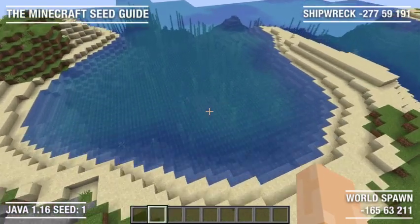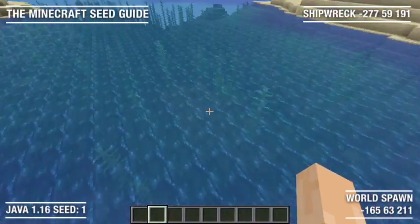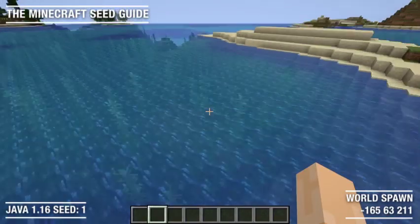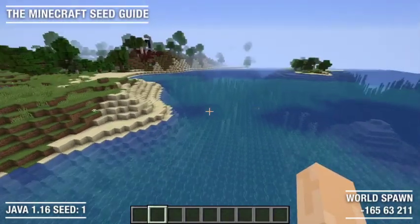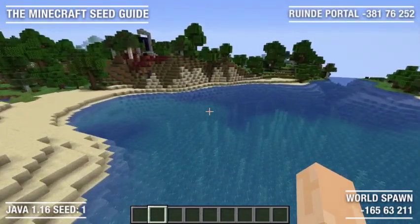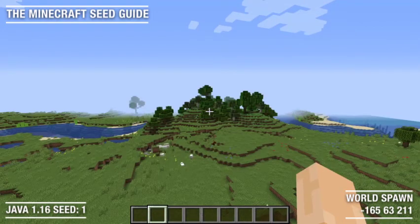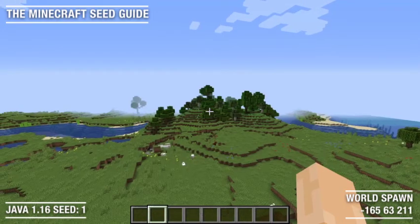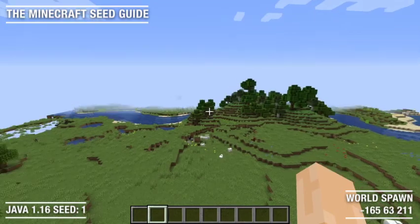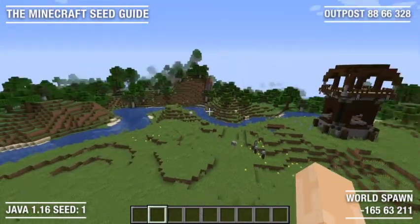I will ensure that all the coordinates are in the description below. And if we are heading west past the shipwreck, we are going to end up at this ruined portal. And if you are heading east of the world spawn point — our world spawn point is right behind this hill here — you will end up at this outpost here.